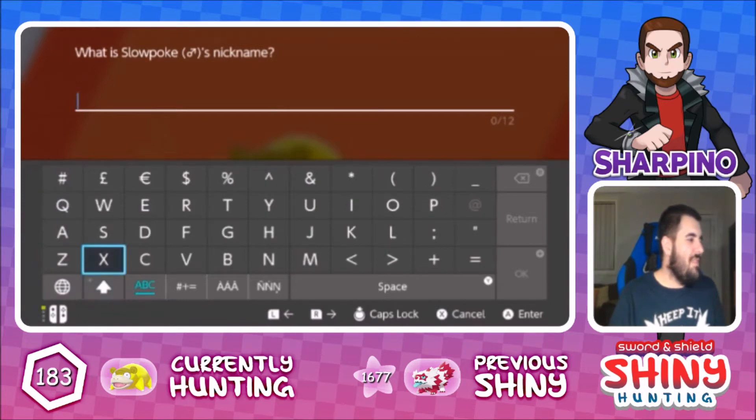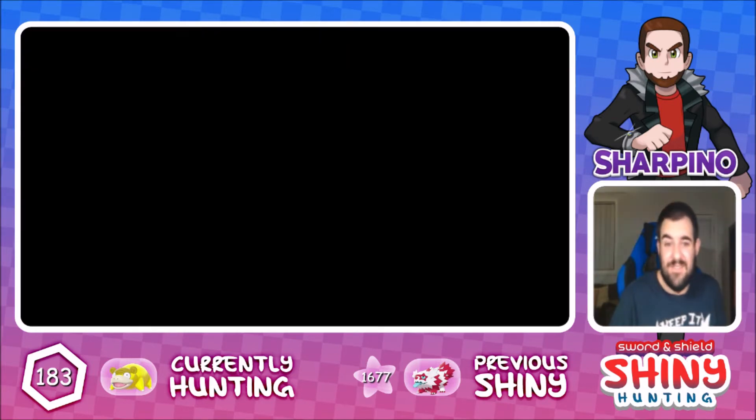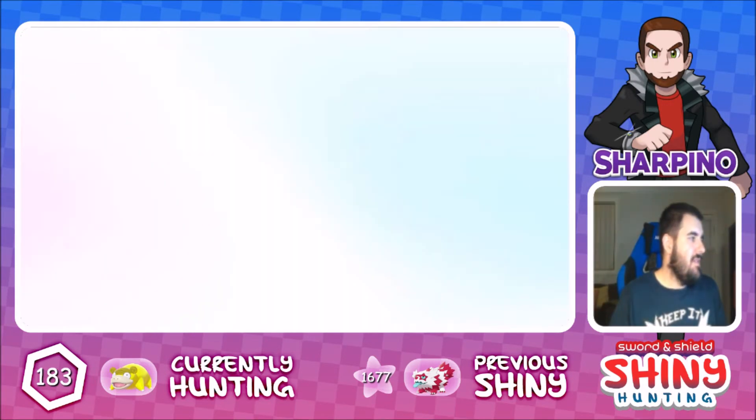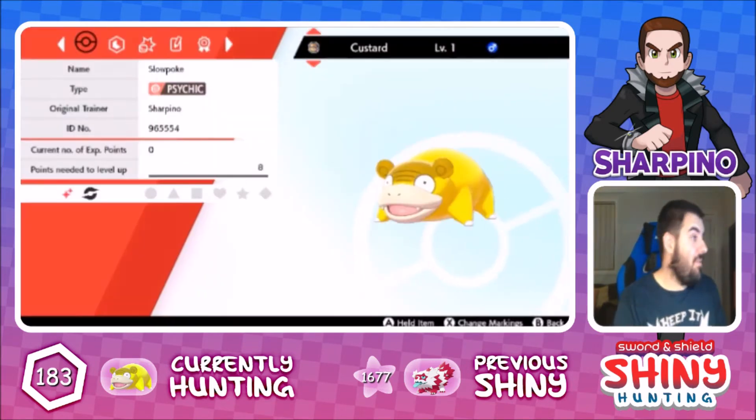I don't know why the only name that seems to come to mind is Custard because it's so yellow. It can either be banana or custard. I'm just going to call it Custard. So let's go ahead and check out Custard, the shiny Galarian Slowpoke.